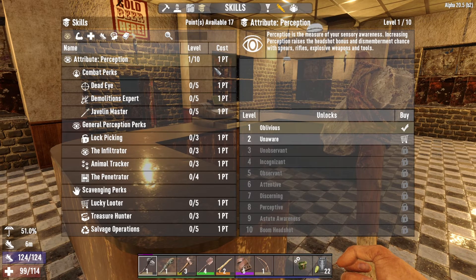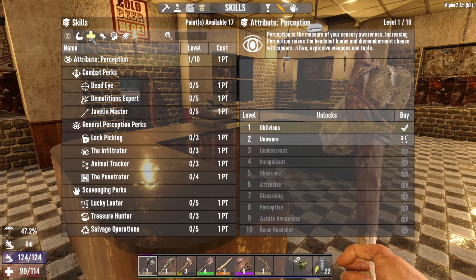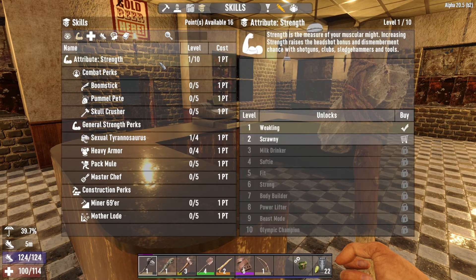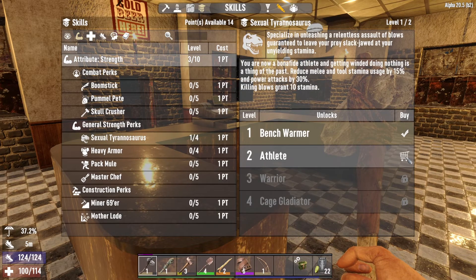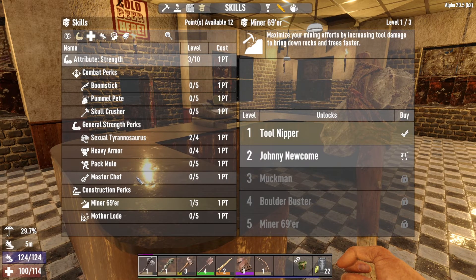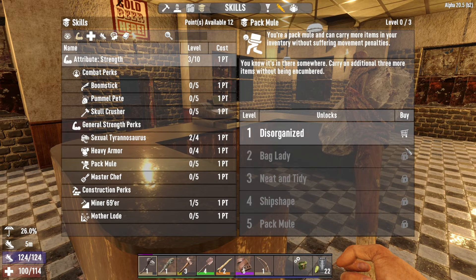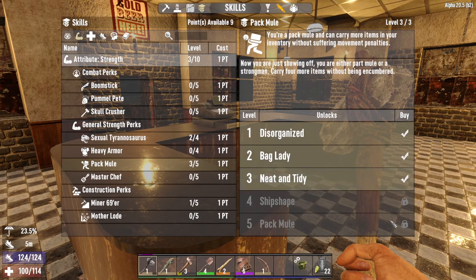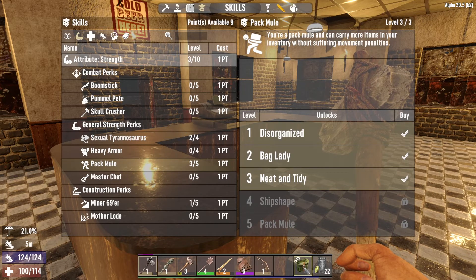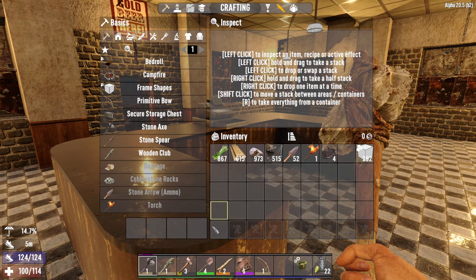We accrued a lot of points for building and upgrading. I have 17 available points for three days, plus the three we originally used — total of 20 for three days, that's really good. Let's put some of this towards running speed. When strength is level three we can do this to give us a little more oomph. Our speed and health has gone up. Minor 69er increases tool damage, so when we scrap and build a new one it'll be nicer. Pack Mule lets us carry a few more items. Now almost all inventory slots are available!